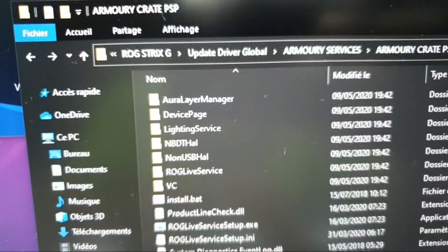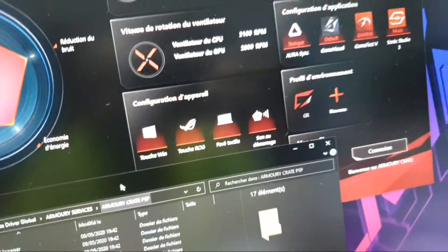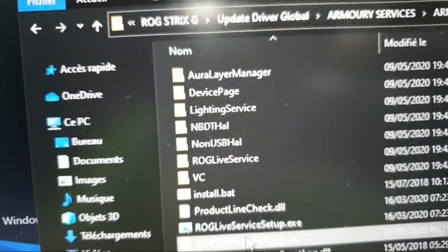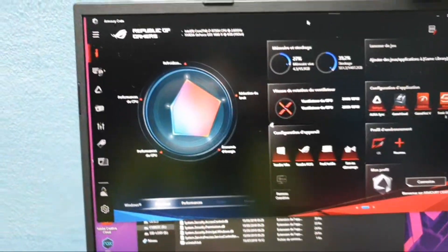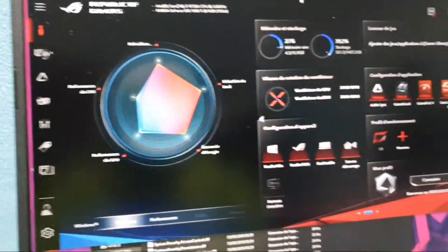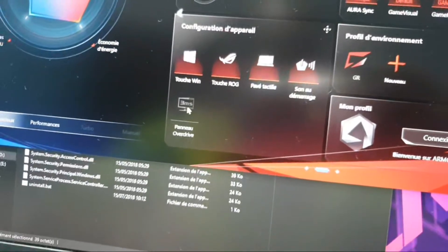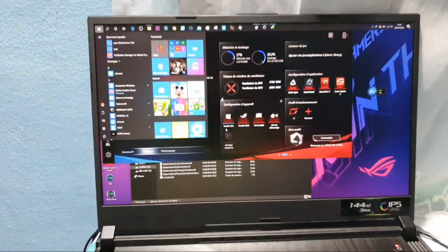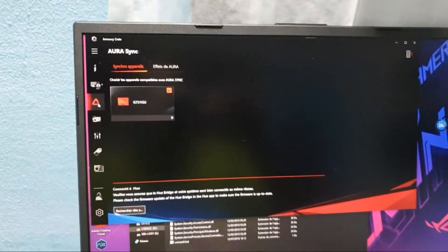Now to start with the ROG Live Service, you need to come here to Start. Let me show you the version first. As you can see, this is Armoury Crate — crazy performance. After that, all of your settings are here.